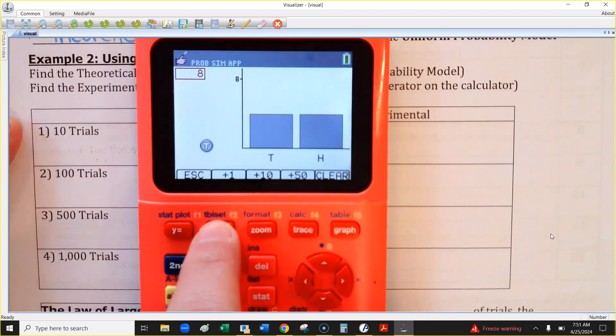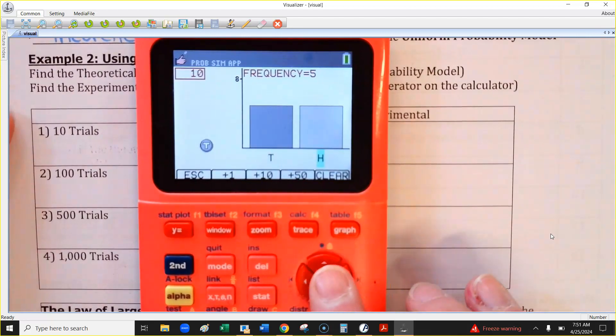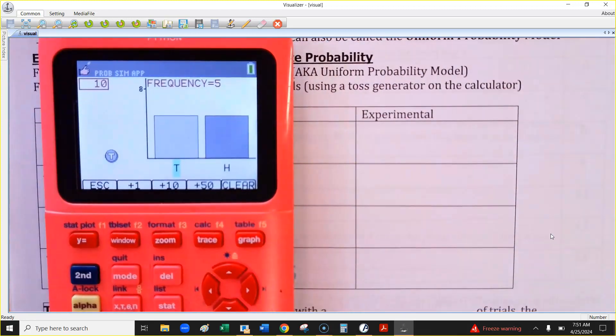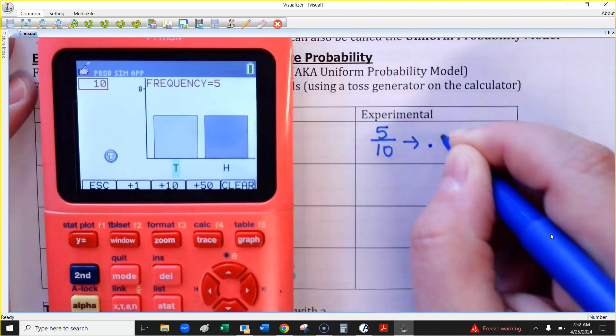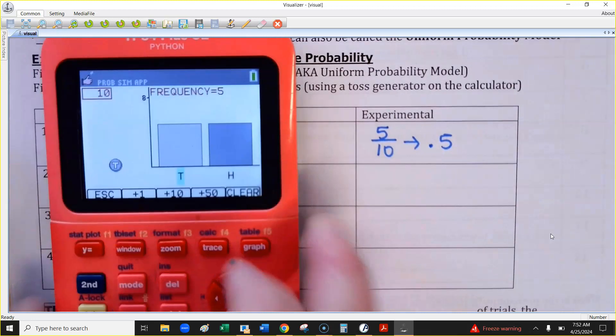I'm going to keep tossing up to 10. On my trial I actually got 5 out of 10 — that doesn't normally happen. If you got something different, just write what you got on your calculator. It doesn't matter if it matches mine. So 5 out of 10 matches my theoretical probability, but it doesn't have to.